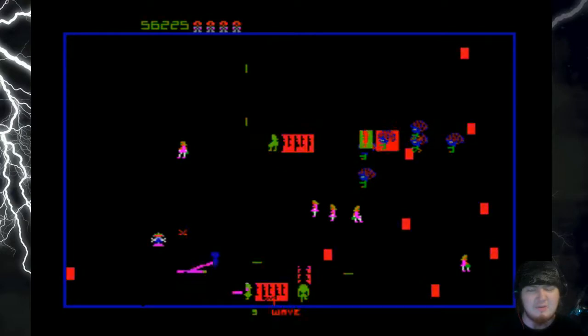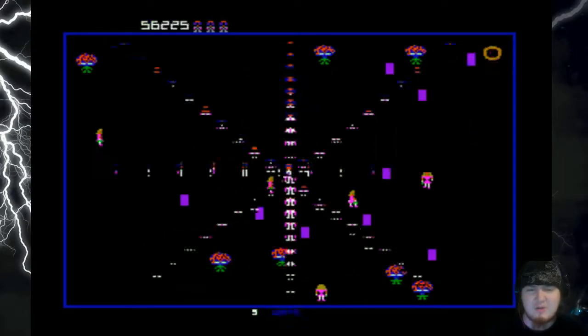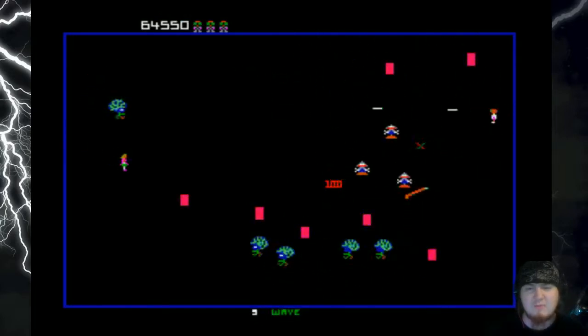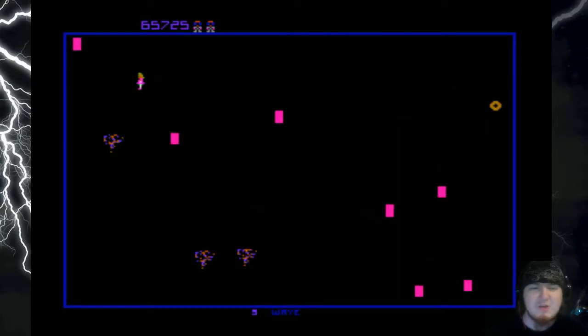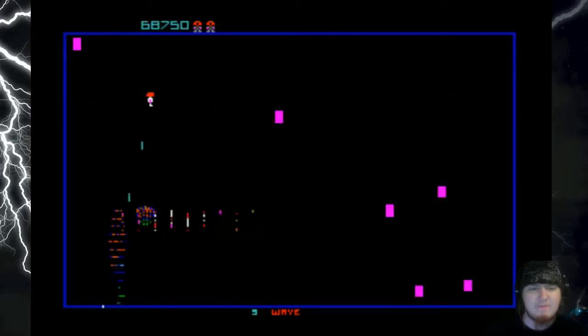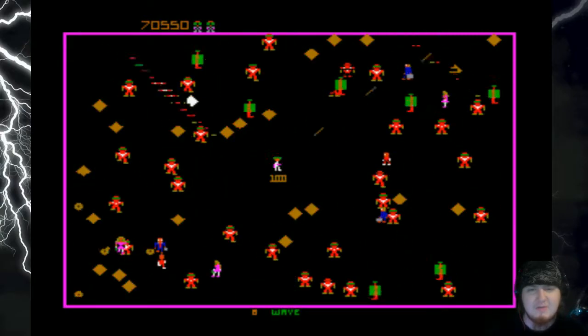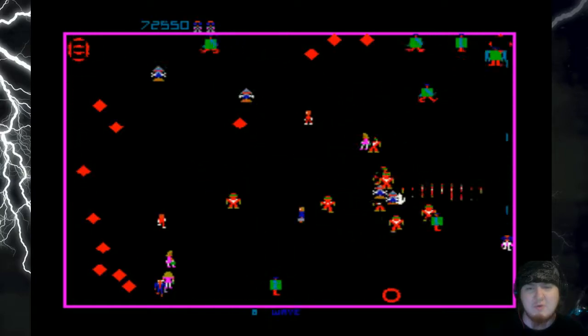It's really important that you save the humans because they help your score and you want to get extra lives as fast as you can. They give you a big score because you combo as you pick them up. I'm not doing too well — it's always one of the levels I end up losing all my lives on. Oddly enough, my dad was really good at Robotron.